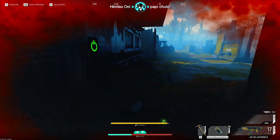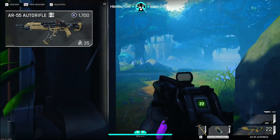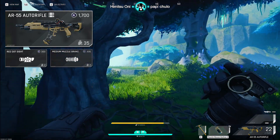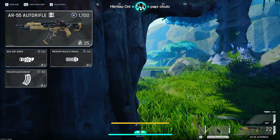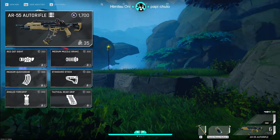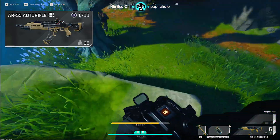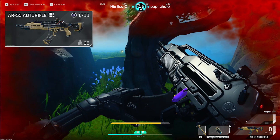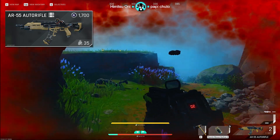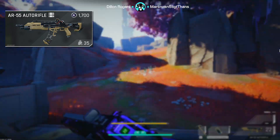The centerpiece of this loadout is the AR-55 with all white attachments. The AR-55 is going to cost you $1,700 and you're going to get a red dot, a medium muzzle brake, a medium quick draw mag, a standard stock, an angled foregrip, and a tactical rear grip for $1,800 — making the total for the gun $3,500. With these recoil attachments on the AR-55, it makes it one of the most stable recoils in the entire game. You'll find that you are more than capable of killing players in blue armor and killing every creature on Bright Sands, including marauders.